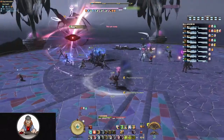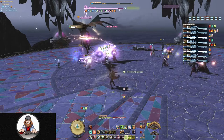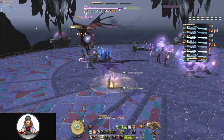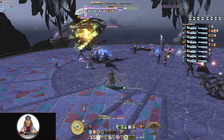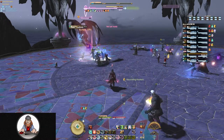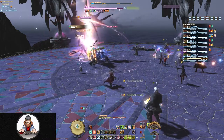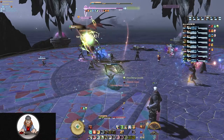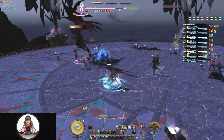Nightmare will place anybody it hits to sleep, leaving them unable to dodge any subsequent attacks. It can be avoided by simply turning away from the boss. Ultimate Terror is an AoE directly around Diablos with no indicator outside of the casting animation and casting bar, doing a large chunk of damage in a donut shape — so stack directly on top of him or run far away.